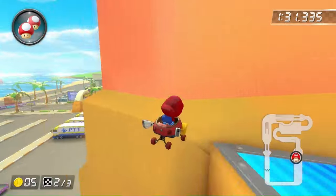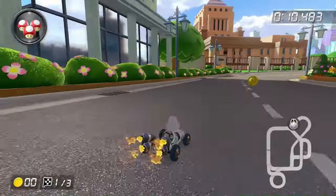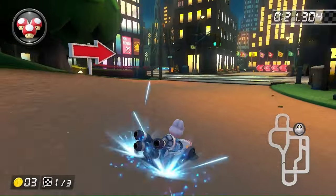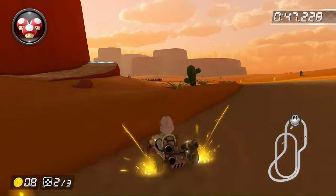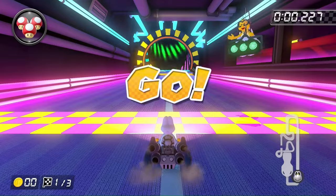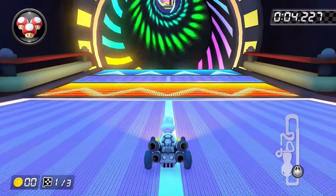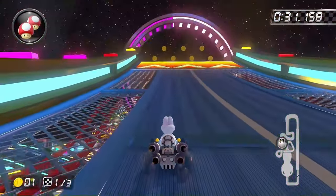Every single track in the Lucky Cat Cup was 100% possible: Tokyo Blur, Shroom Ridge, Sky Garden, and Ninja Hideaway. For the Turnip Cup, New York Minute, Mario Circuit 3, and Chalmida Desert are all possible. The only impossible course is Waluigi Pinball, because there's a boost panel right next to the glider ramp that's impossible to avoid, and even if we got past it, there's another huge ramp with a boost panel on it.